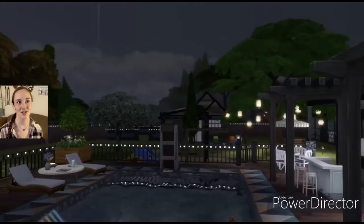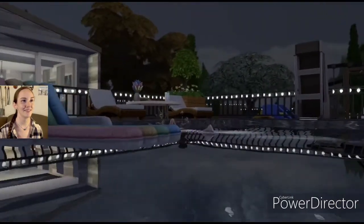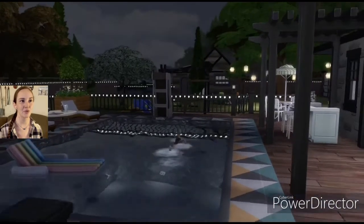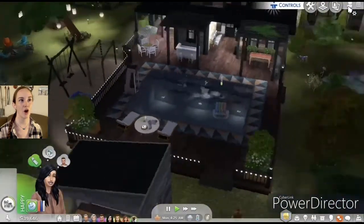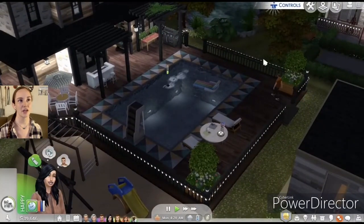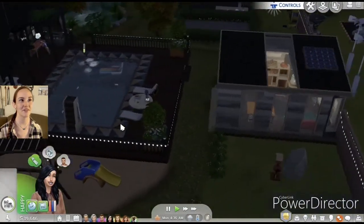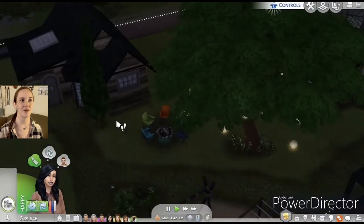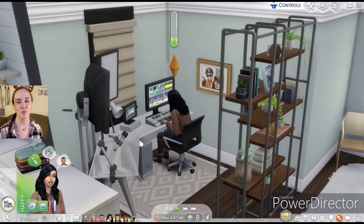Nova is out here swimming around. This is the new pool area — what I did is raise everything up onto the deck so the deck extends out here now. We have stairs over here, over here, and over here. I wanted it to be very accessible so you can walk around and do all your stuff. I felt like that would help with some of the foundational issues since I don't have everything on the same foundation.